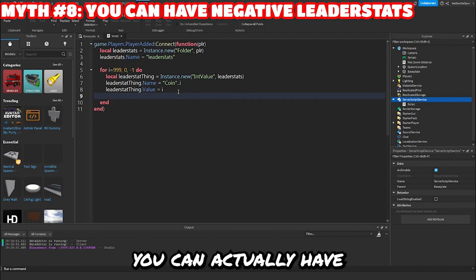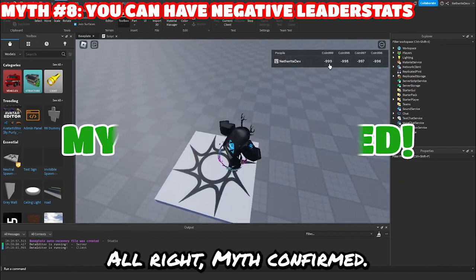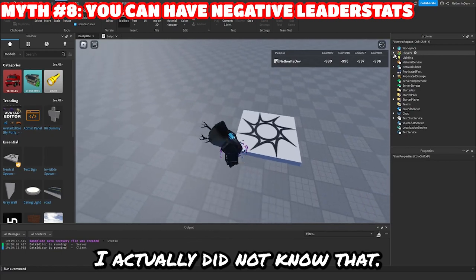So now myth number eight: you can actually have negative leader stats. I'm just going to use the same script — instead of setting the value to I, let's do negative I and see if that works. All right, myth confirmed. You can definitely have negative values in your leader stats. I actually did not know that.